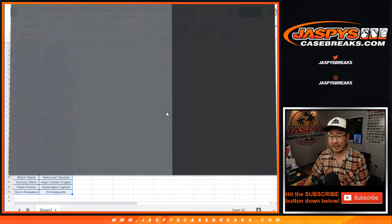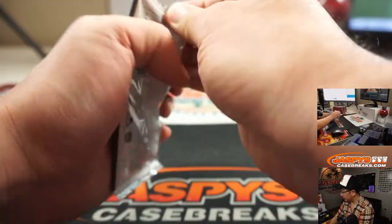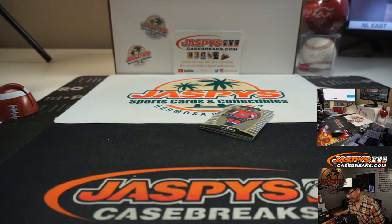Nearly half the break is going to be able to get into that Gold Rush break, which is coming up after this. We'll do that randomizer at the end. Good luck. This is like the Select of hockey, right? It's got a very Select-y kind of design to it.